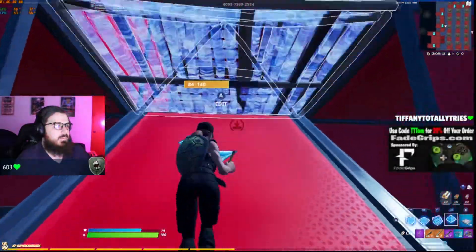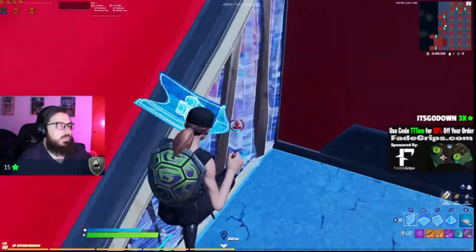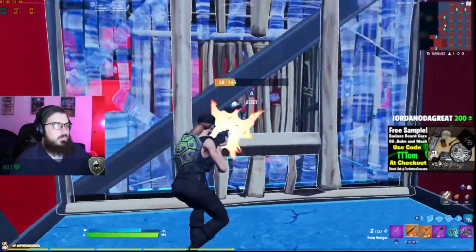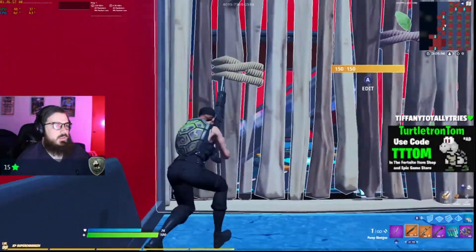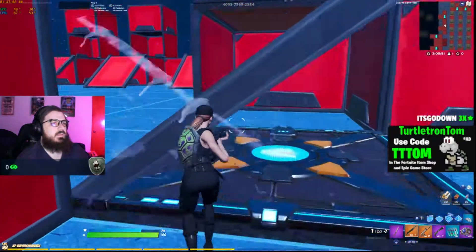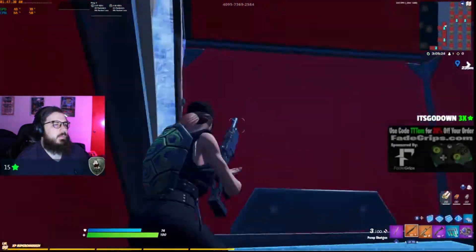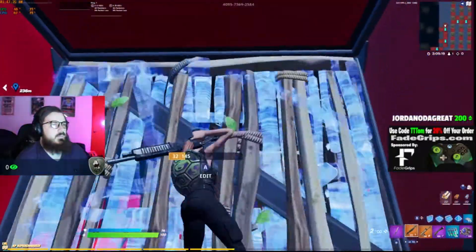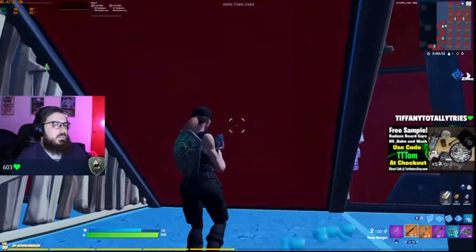Now this one — he's underneath here. You want to practice full boxing these guys. You can either right-hand peek it or do something cheeky like going under — they won't expect it. Now this is the opposite: cone, ramp, ramp, ramp. The thing is, if you do that, they can jump out and get you, so it's probably better to approach it differently.